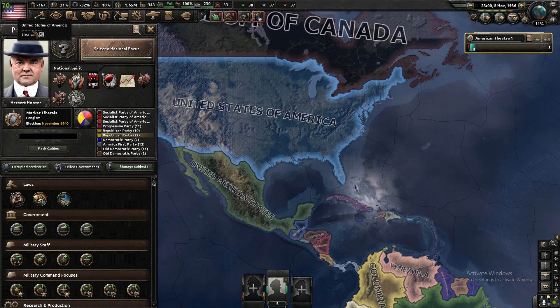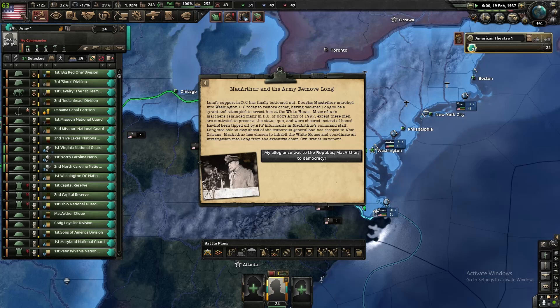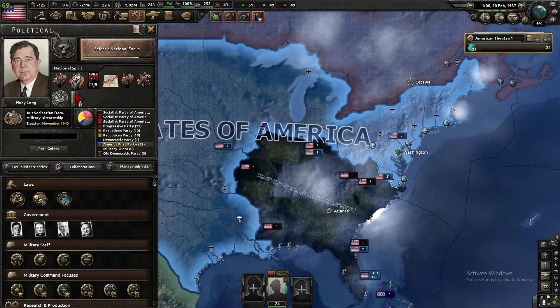Unsurprisingly to everyone, trying to clamp down on other radicals was not a good option, and the Second American Civil War is upon us. As usual, MacArthur ousted Long out of office, so now Long, the Syndicalists, and the Pacific have revolted with the CSA spawning in as well.